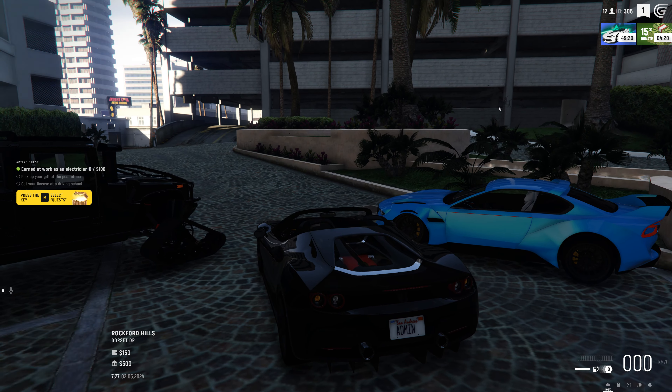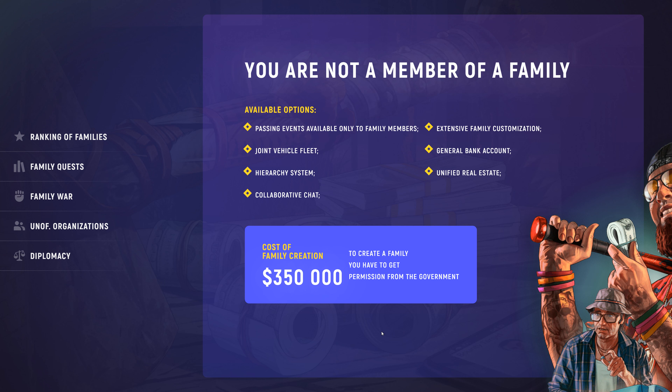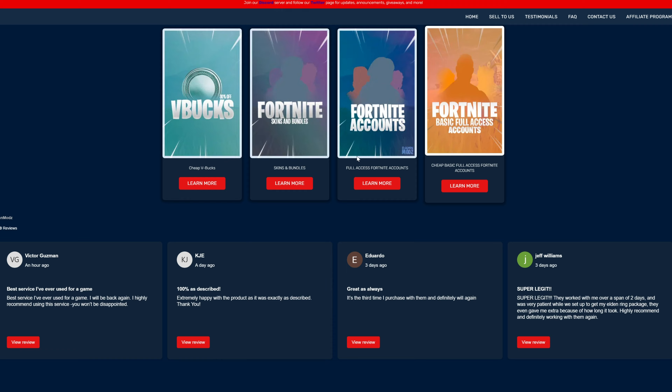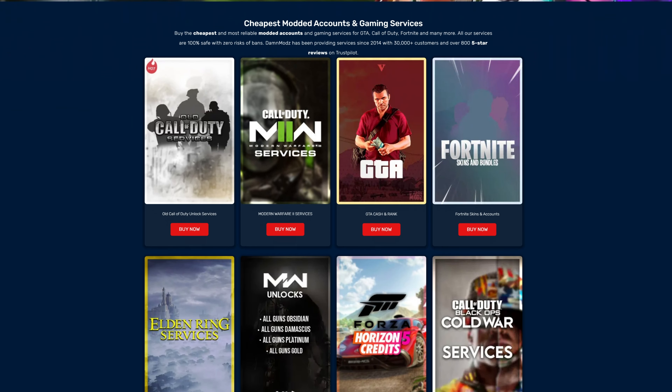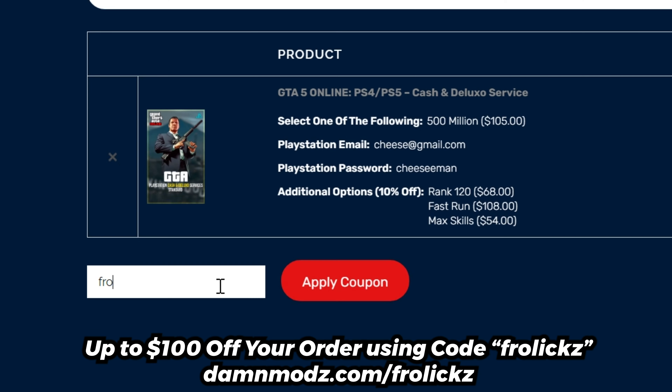Before we continue, take a look at this video's sponsor. If you need any assistance in any of your favorite games like GTA 5, Fortnite, Forza, Call of Duty, and many more, check out DamnMods down below in the description. At checkout use code 'frolics' to get up to a hundred dollars off your order.